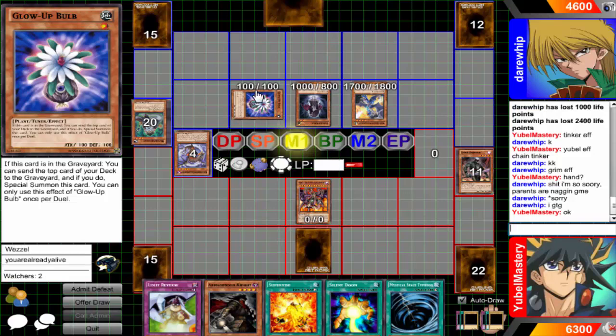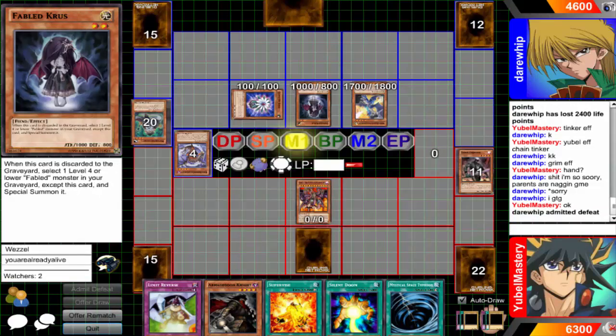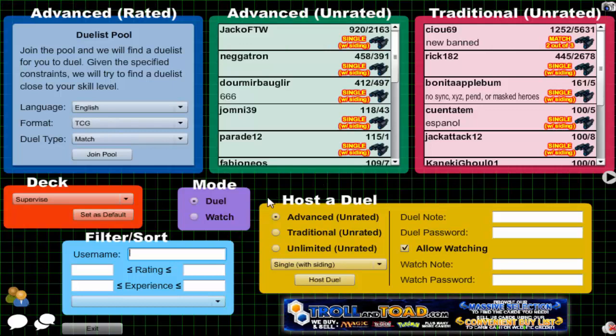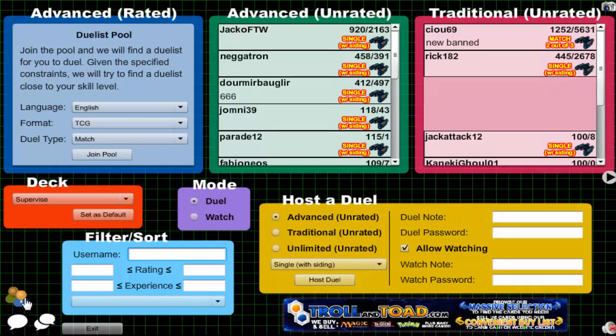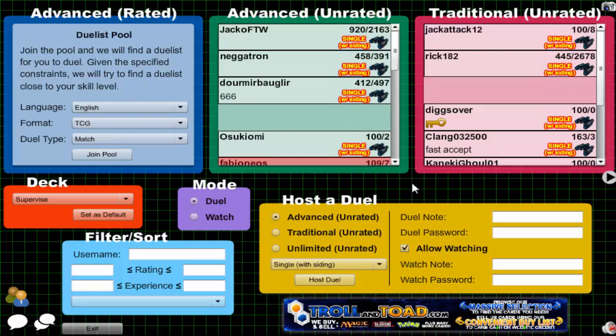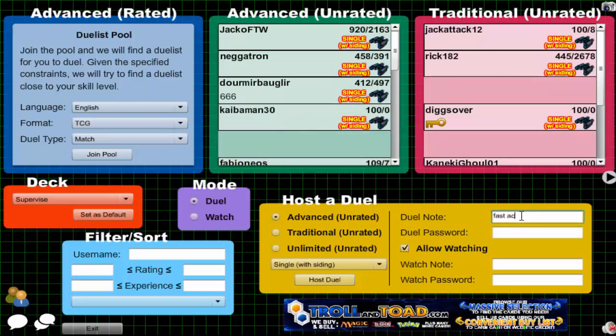What are you going to do, go into Black Rose or something? And not even that would save you. I forgot his name — he was just messaging me. I should have copied and pasted his name so I could say 'we can duel now.' Ah, fuck it, I'll get one more in this video.